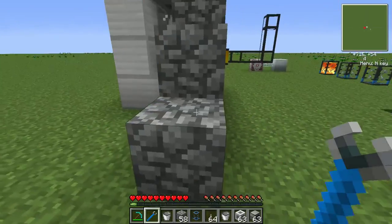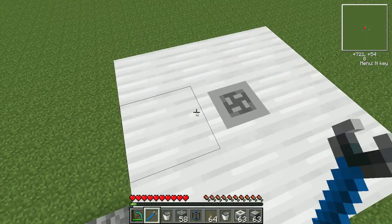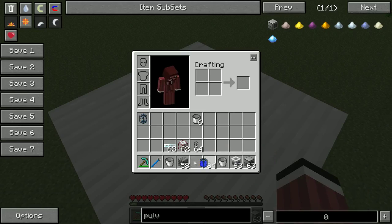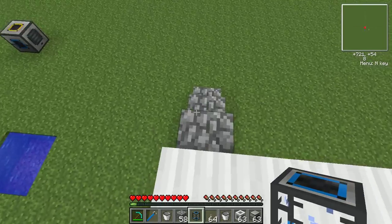and come up here. And if we take a look at this, we've got 13 buckets in there. And if we drop the portable tank here,